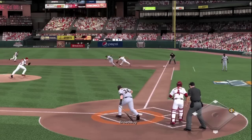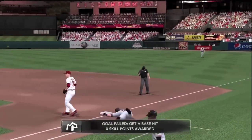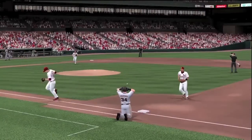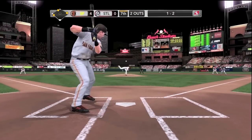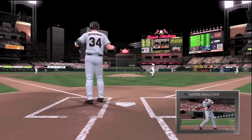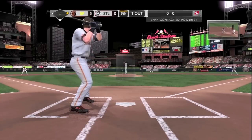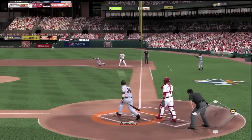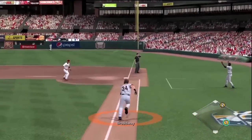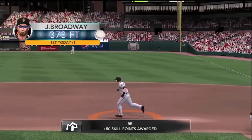Coming up in the sixth, he reaches out and just about has himself a single out into right field, but instead a nice play by the first baseman turns a double play. He tries to dive into third, which doesn't work out so well. And in the seventh, it's a swinging strikeout. Coming up in the ninth, trying to erase these bad memories — he takes that one to right down the line. Is it fair? Yep, it's fair. His first postseason home run.